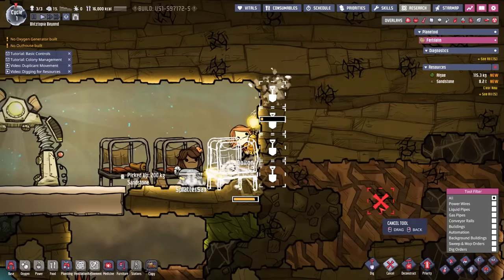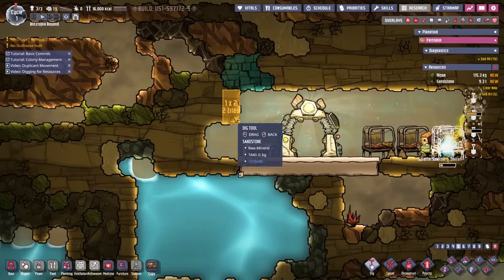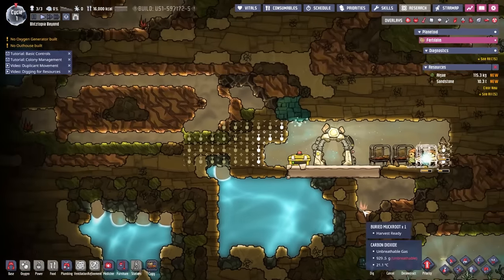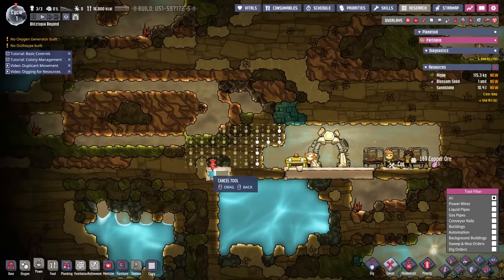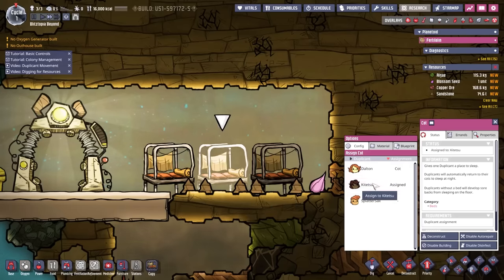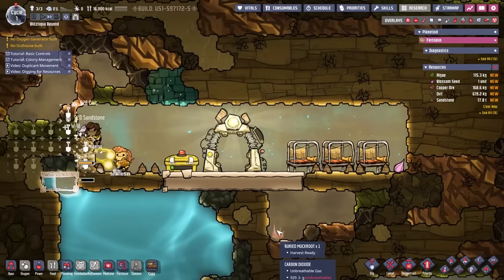We'll put another one of these in. I'm going to cancel those digs for now and dig out on this side of the world. There's some algae right here — it's organic and can produce oxygen, which is really good for us. Let's make some tiles here too so we don't lose stuff down into that water pile below. Our beds have been created. They'll assign themselves, or I could just assign people manually. Kite to Sue. If you're wondering, these are channel members — thank you guys for becoming a channel member.